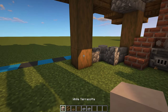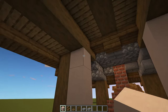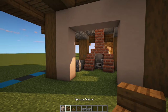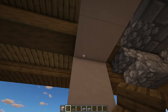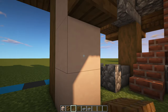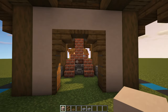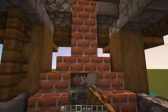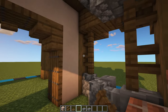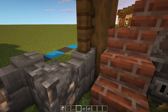Grab your white terracotta and place four blocks next to these two pillars on both sides, with a line of three going across the top, giving us a three by three hole for an entrance way. Place an upside down spruce stair in each of those corner blocks, a spruce trapdoor in the middle at the very top with two either side folded downwards. Then grab your spruce fences and have two next to those pillar blocks, turn 180 degrees and do the same for the other two. All of your walls should be pointy and not flat.